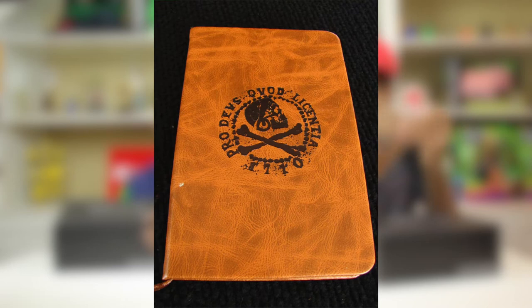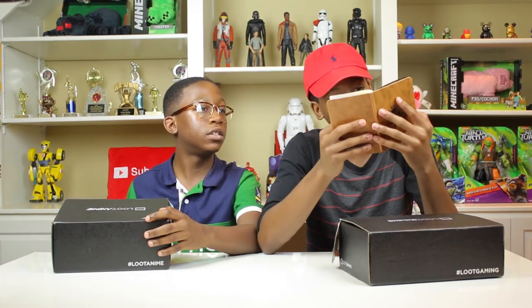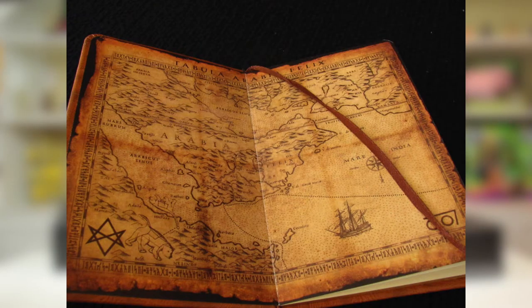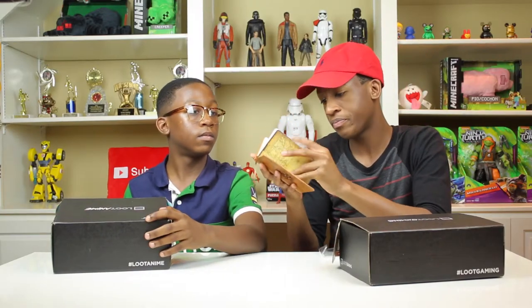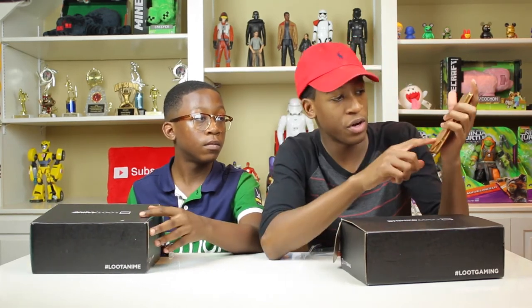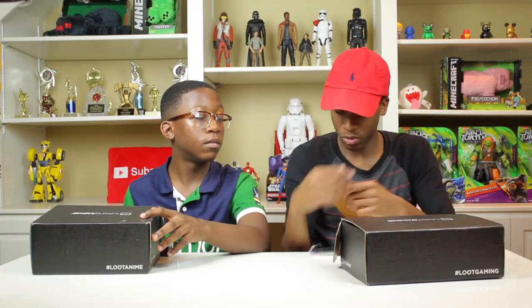I got an Uncharted 4 journal — probably one of my favorite games of 2016. You can actually open it and write in it. It comes with a map of the place he goes in Uncharted 4. It says 'I am a man of fortune and I must seek my fortune' — pretty cool. It mimics his journal from the game, and on the front it says 'Pro Devs Kvad Licentia.'